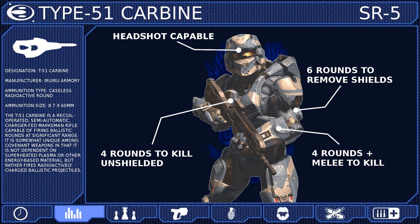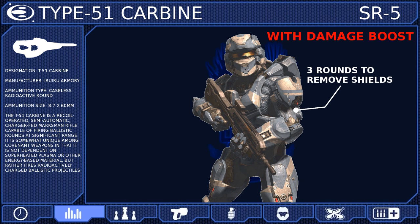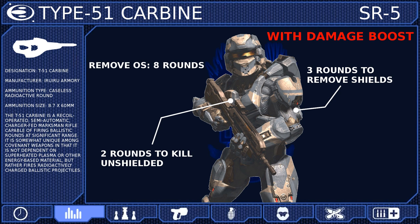The Carbine may require up to 16 rounds to remove an overshield. When powered by a damage boost, these numbers are cut in half: only 3 rounds are needed to remove shielding, 2 rounds will kill an unshielded Spartan, and you will need 8 rounds at most to deplete an overshield.